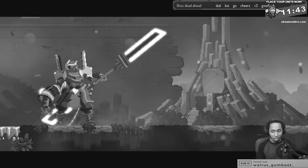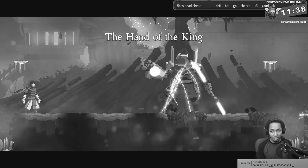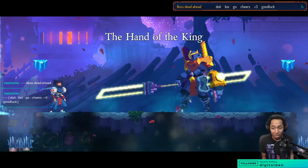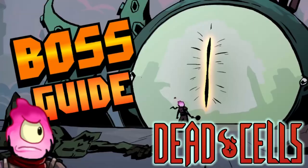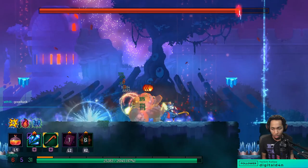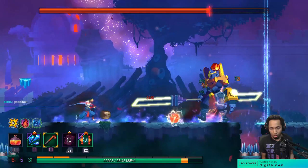Seen as one of the most difficult bosses in Dead Cells, if not the most difficult enemy in the entire game — the Ender of Runs, the 2BC Gatekeeper. In this video, I want to teach you everything you need to know so you never have to fear Hand of the King again.